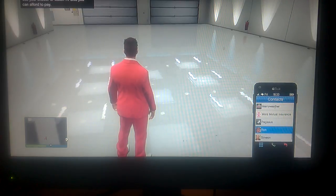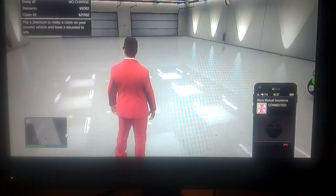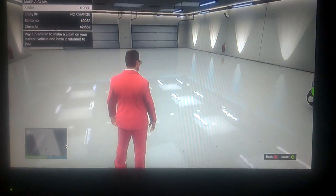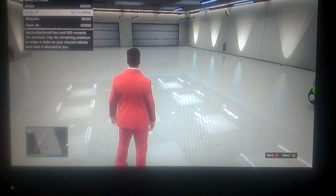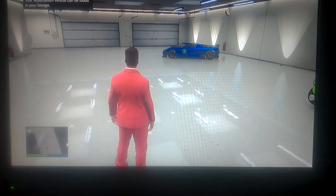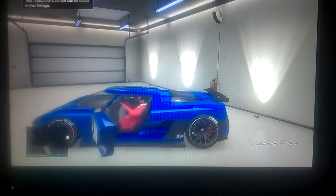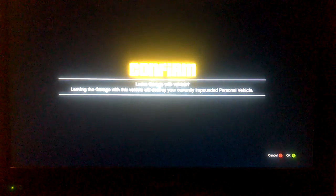I'll show you my Moore's mutual insurance thing that I can't get yet because I don't have enough money either. The Adder — there you go — the Adder, Entity, and there's an Torneau. Here's my Entity fully upgraded — pretty sick.